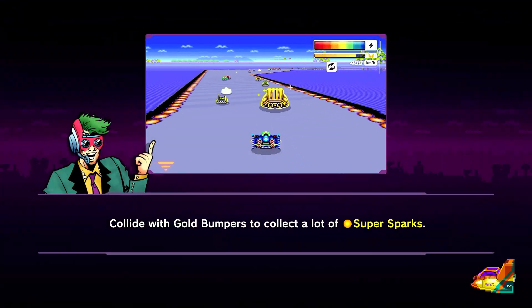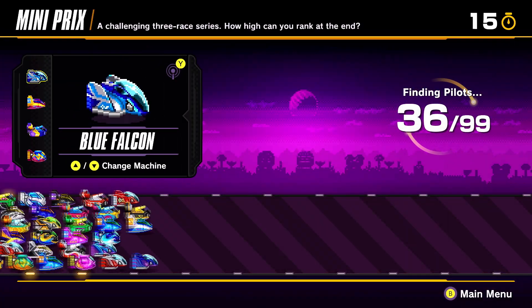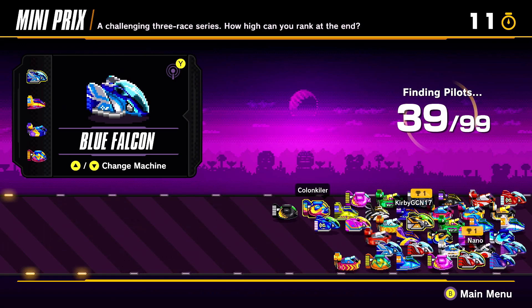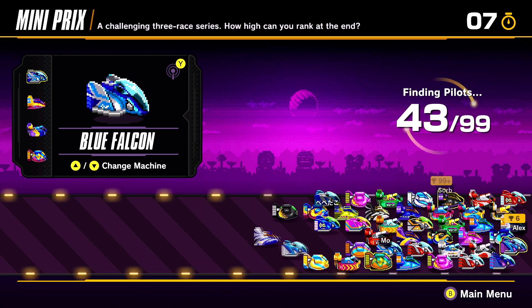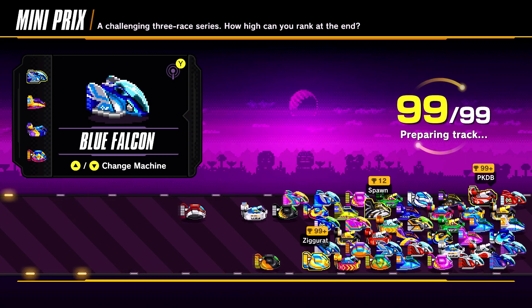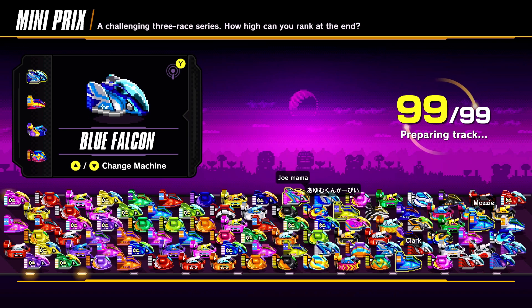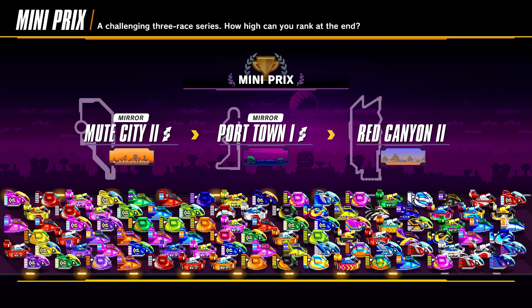If you're not familiar with the rules of a Mini Prix, it is basically like a smaller Grand Prix — instead of five races, there's three races, but the main rules basically still apply. You still want to place above a certain rank to make it to the next race, and if you rank out or crash out at any point, you're out of the Mini Prix. Mini Prix are obviously easier than Grand Prix because if you play well enough, you're less likely to rank out. Also, there's only three races, so here we go.